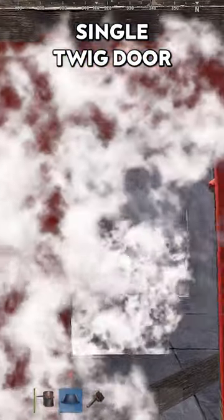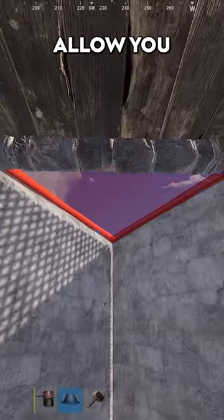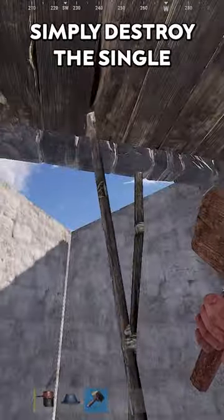You will notice the roof tile has 5% stability. If you put a single twig door frame here, you will notice the stability increases to 22%. This will allow you to place a triangle roof tile like this. If you want to break the bunker, simply destroy the single wood door frame.